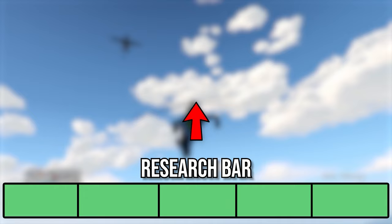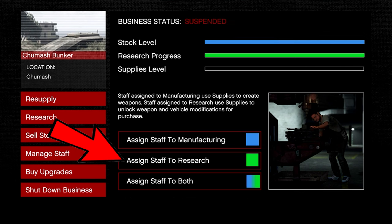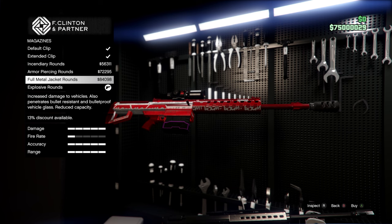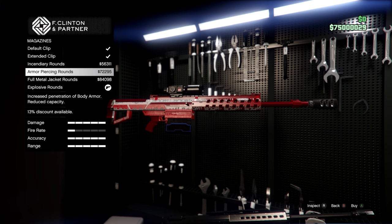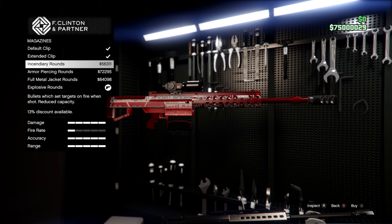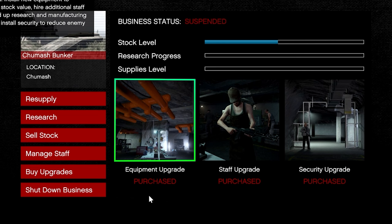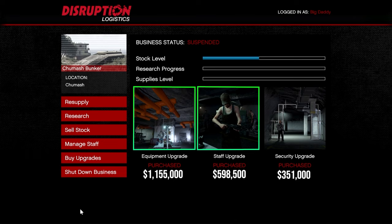To go about this route you'd have to set your Bunker staff to research only and constantly have supplies available for them to turn into the research bar, which allows you to unlock the research upgrades. This is the longest route with probably the least amount of effort — you'd have to play 200-plus hours with the staff upgrade and equipment upgrade on your Bunker. I don't really recommend it.